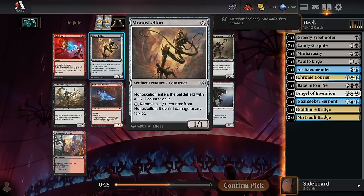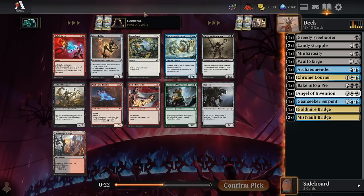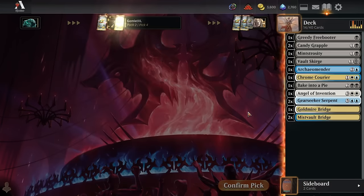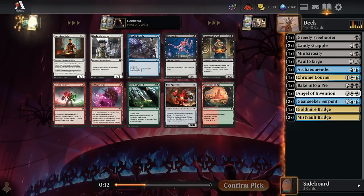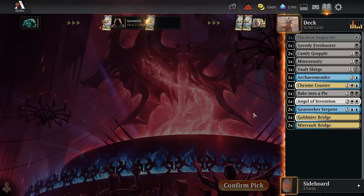Monoskelion's good if you have other ways to put +1/+1 counters on it, but Gear Seeker Serpent's just better. Pick four — another Minstrocity gives us another food token, and Thraben Inspector gives us a clue. Both would leave us with an artifact to help cast Gear Seekers. Black is more of a core color right now, but we're trying to play a double white card, so we're almost definitely splashing a good amount of white no matter what. Inspector is super reasonable here — slightly better for grinding out the long game with card draw instead of life gain. Inspector over Minstrocity, committing to the full three-color.